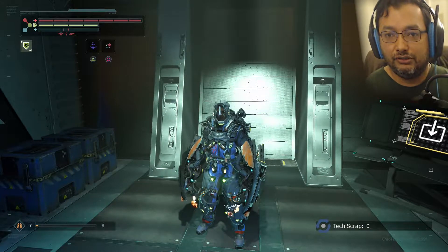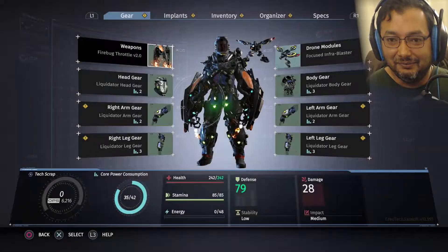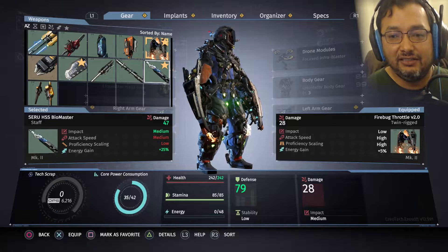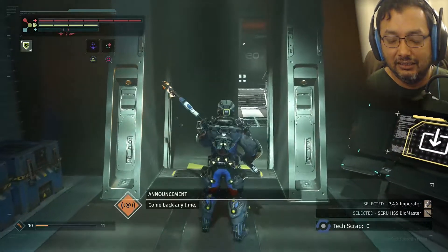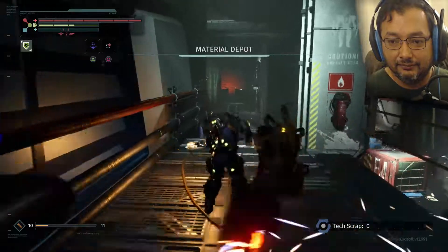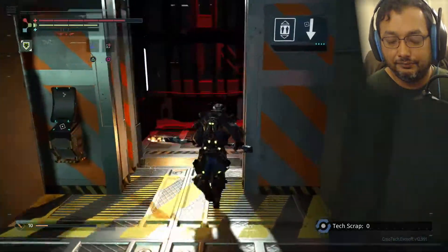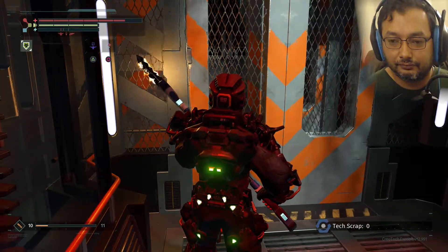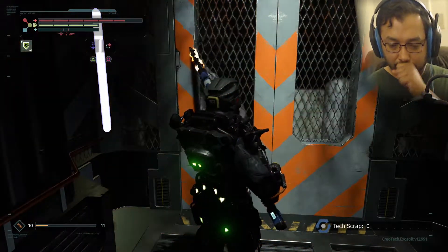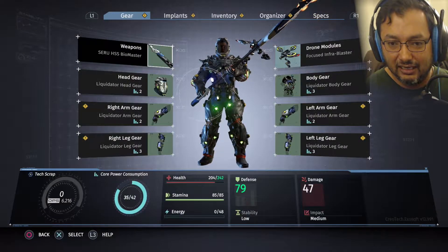Welcome back to more Surge. I am rocking the Firebug Throttle V2 and I also found this new stuff called Sedu HSS Biomaster, so we are going to make a dangerous journey past the Firebug and into the next area. This armor is also upgraded to level three and we have been farming — we are at level 42 right now.